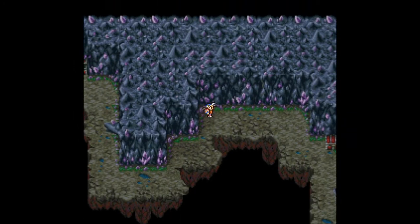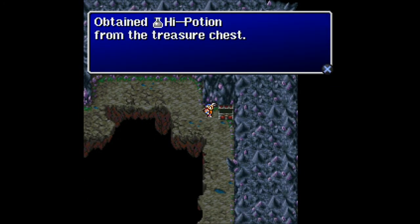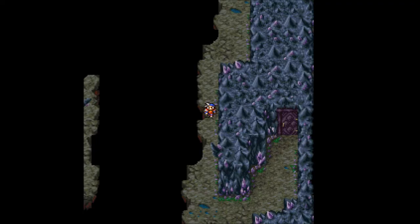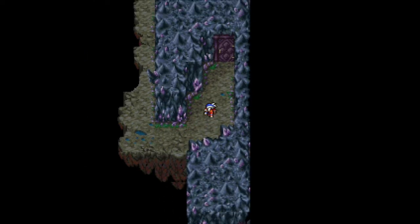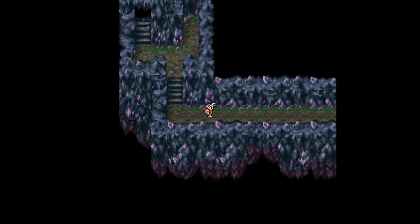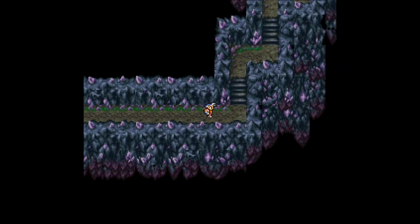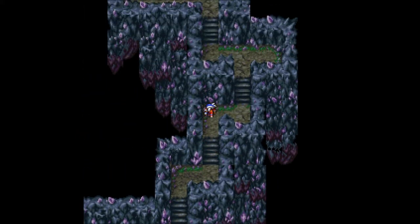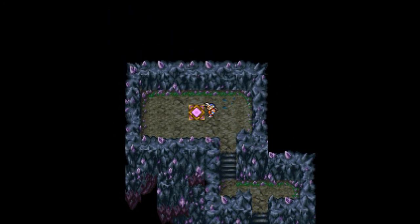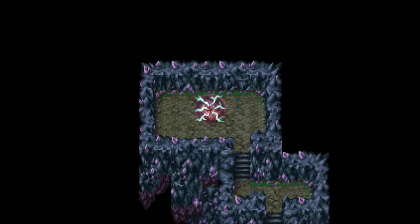So let's keep heading east. And here we find another high potion. Looks like there's really only one way we can go, and that's through this door, which leads us down to basement number 6. There only seems to be a long, narrow hallway here. It does mean I won't get lost, that's for sure. We have a teleporter here — let's go ahead and use it.